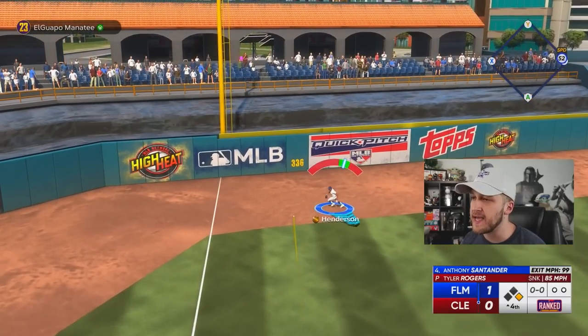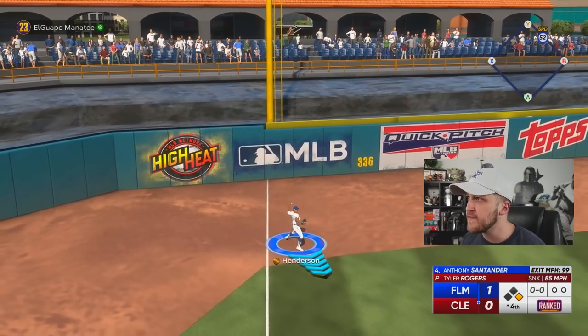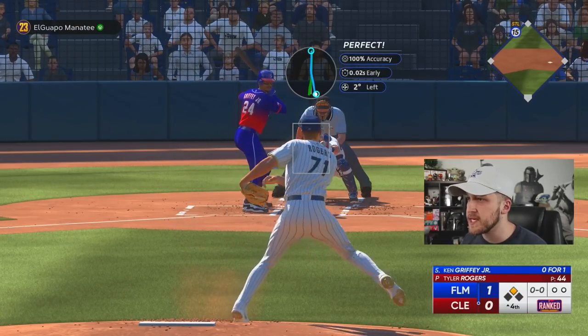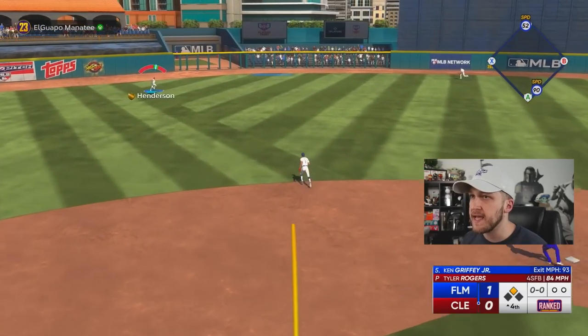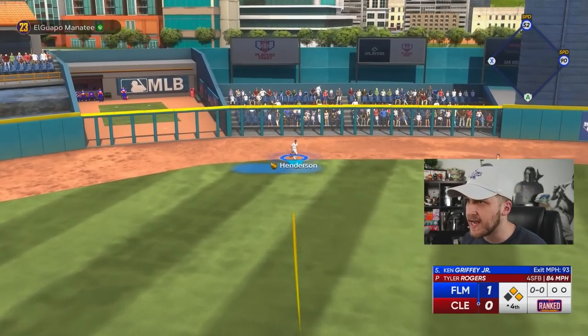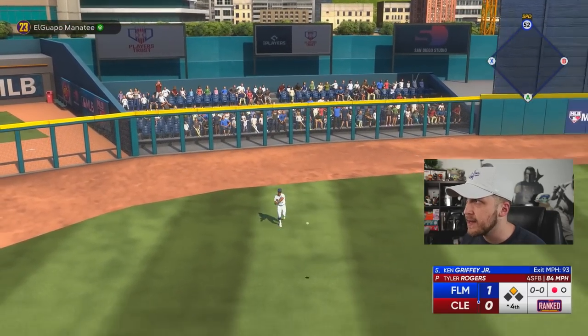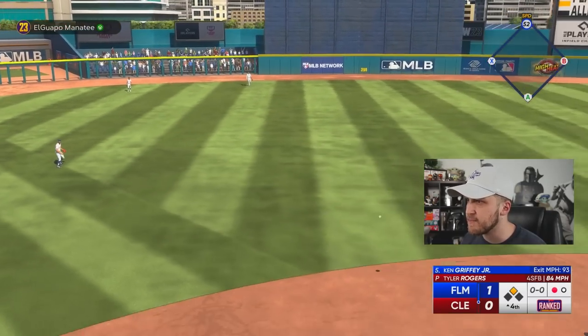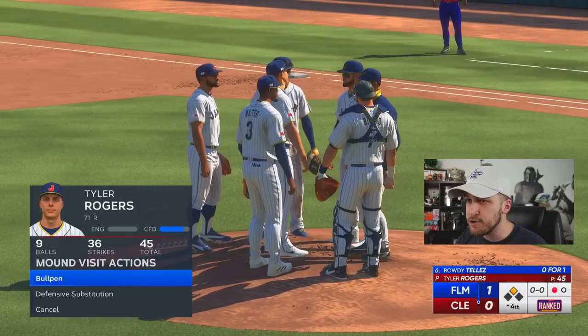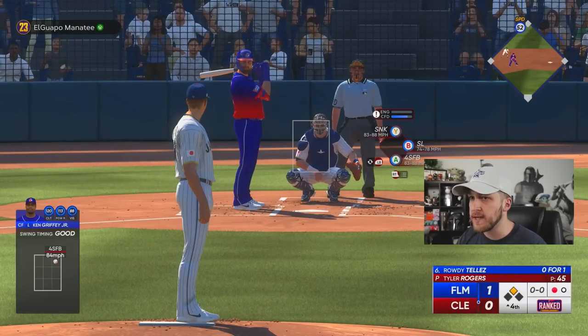He's going to get a leadoff double with 52 speed. It stayed in the yard — I got a perfect throw. I'm going to go to the cutoff man because Ricky kind of has a noodle arm. Good job staying at second base — that's smart. I don't know if this is a thing, but if you do a mound visit, do you get any energy back? I got some confidence, but no energy was added.